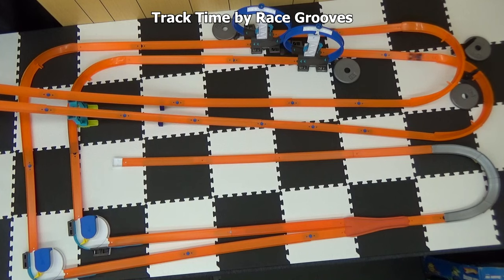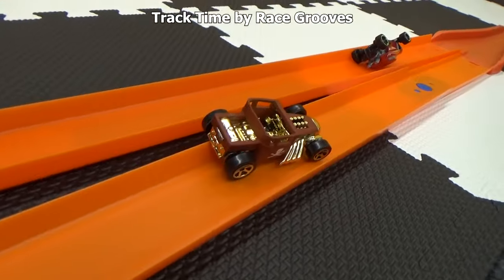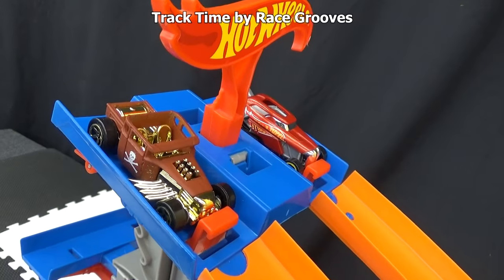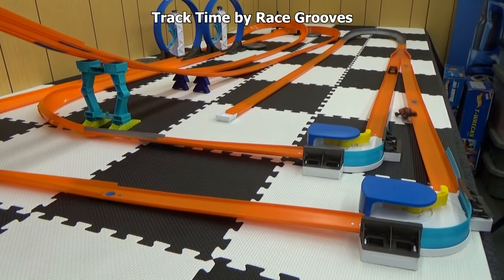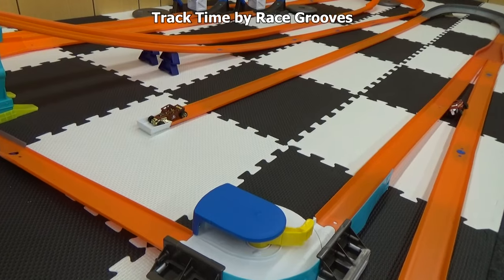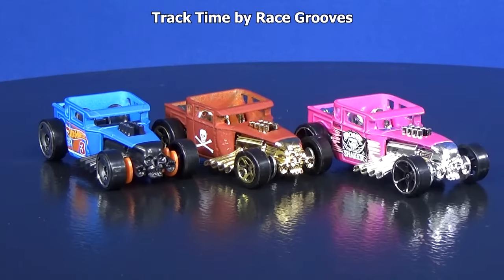Double wipeout! Bone Shaker winds up on the rail, Rip Rod on its side. Neither car makes it to the finish line. Switch lanes — Bone Shaker still has one, Rip Rod zero. Rip Rod wipes out in the Curve Kicker. Bone Shaker wins two out of three races and this event — that's two event wins. So Bone Shaker is the winner.